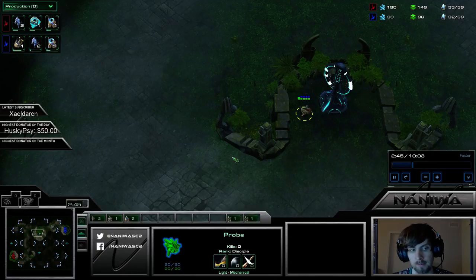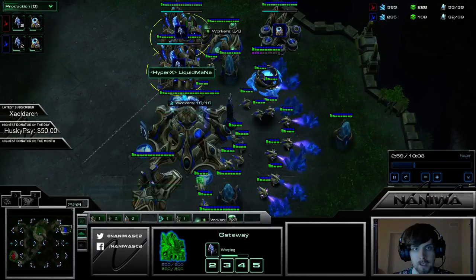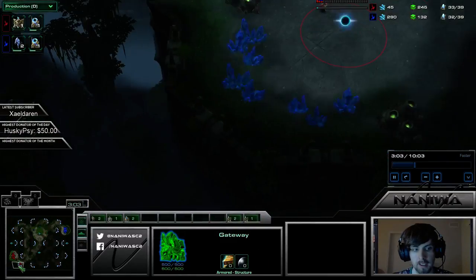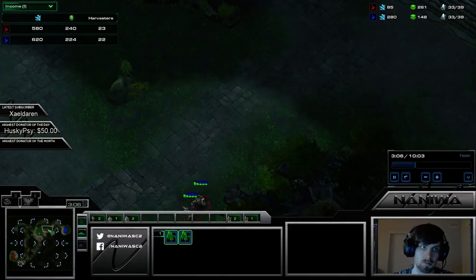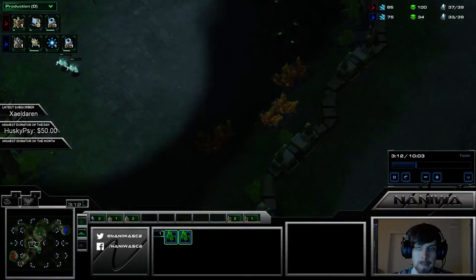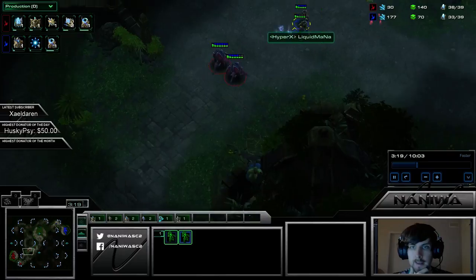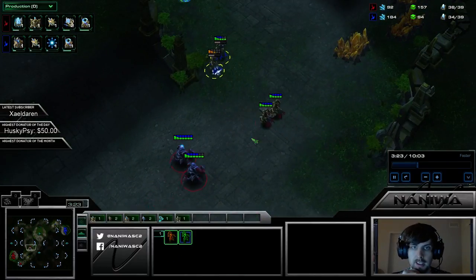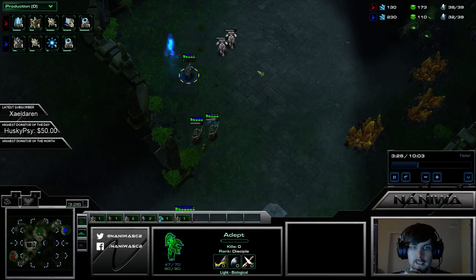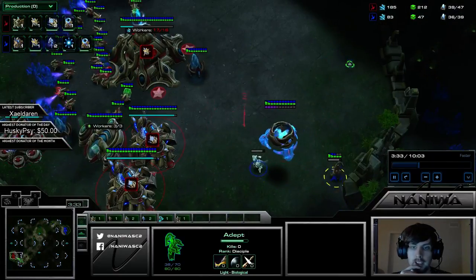This seems to be the build I tried to do. He'll proxy something here on the watchtower. MC's not putting down any tech — he's just expanding. Mana is going for Blink one-base. This is the matchup we know and love — where you sit on one base, do your thing, and then you whine. MC's build is very interesting — it looks like a very old school Robo expand, but in a modern way.